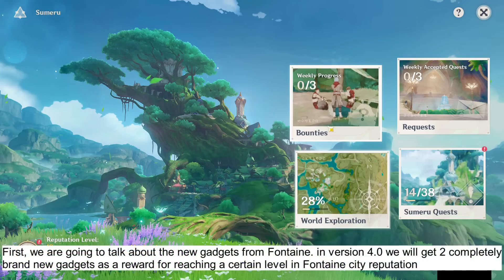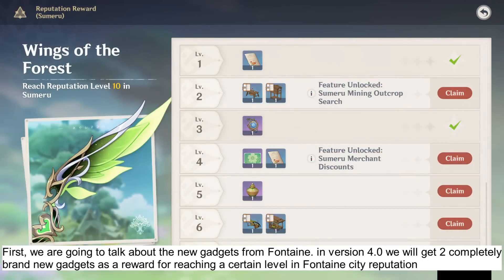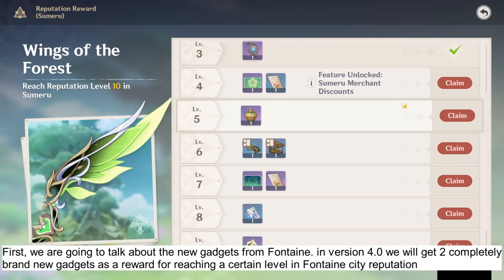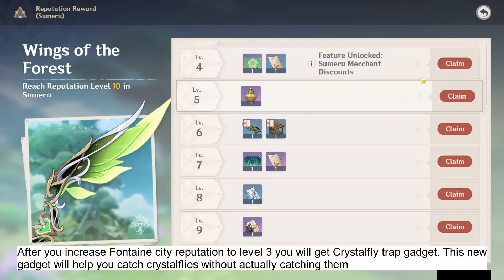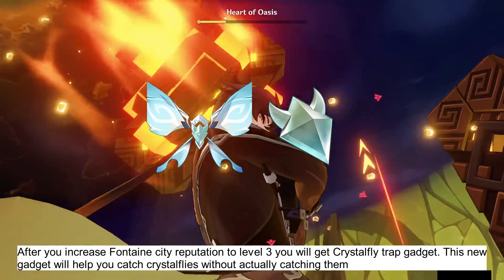First, we are going to talk about the new gadgets from Fontaine. In version 4.0, we will get two completely brand new gadgets as a reward for reaching a certain level in Fontaine City Reputation. After you increase Fontaine City Reputation to level 3, you will get the Crystal Fly Trap Gadget.